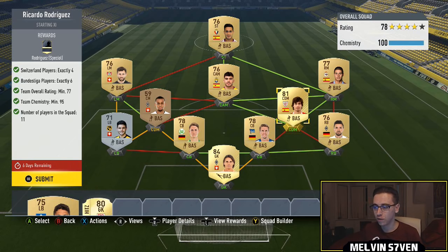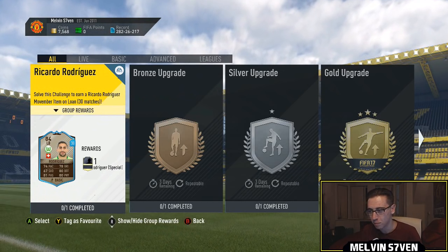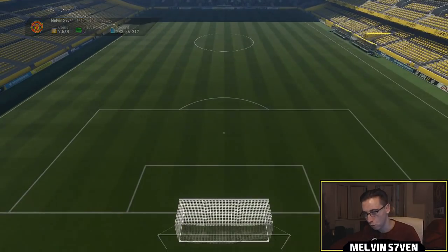What's up, Melvin7 here, and today I'm bringing you another Squad Building Challenge. This one is utterly pointless in my opinion because the card that you get — Rodriguez — while he's good, he goes for under 20k anyway. This is the Movember or mustache item, whatever you want to call it.